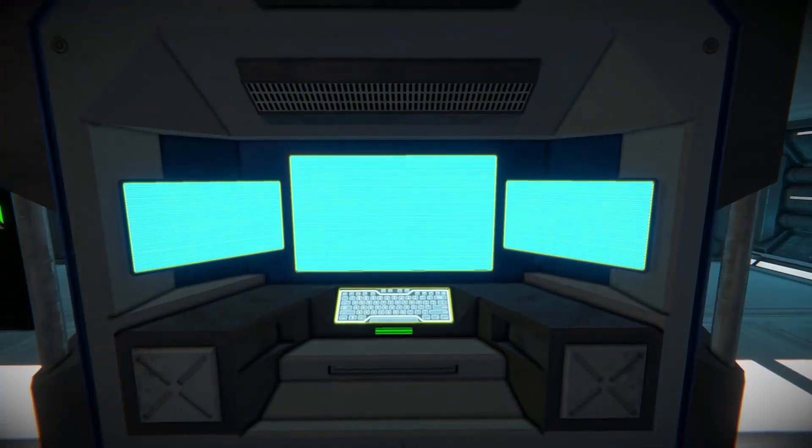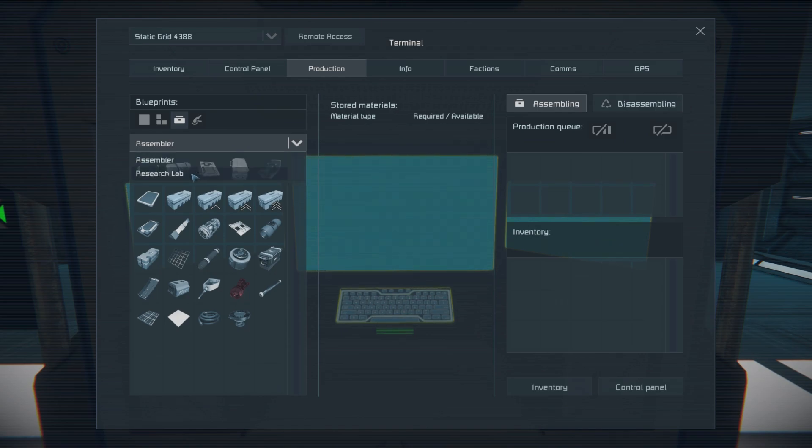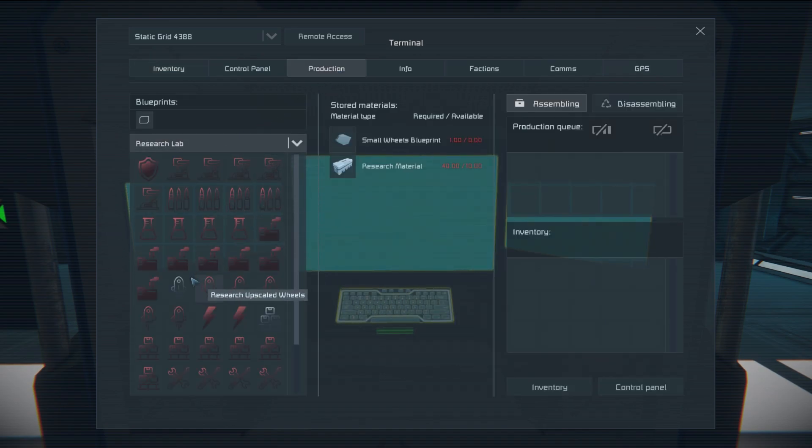The research lab functions much like an assembler except that it can only create research blueprints. Research blueprints are the items on which technologies are saved. Simply insert the required tier and amount of research material into the research lab's inventory and switch to the production tab to select a technology to be researched.